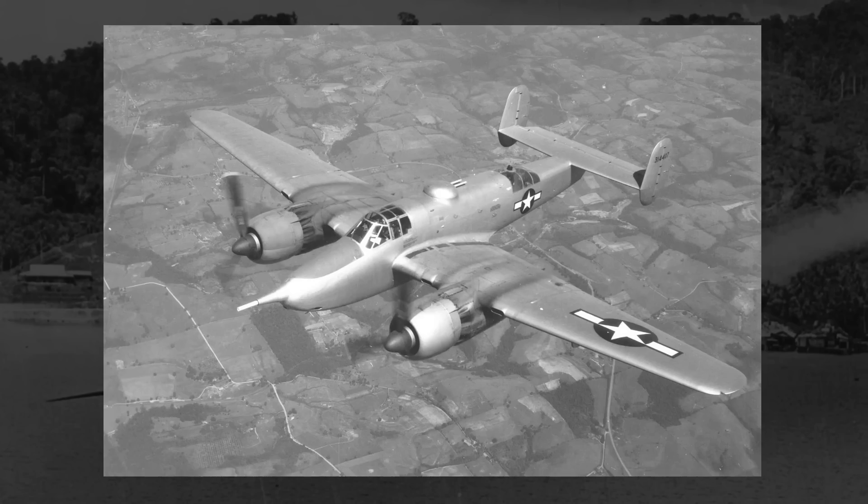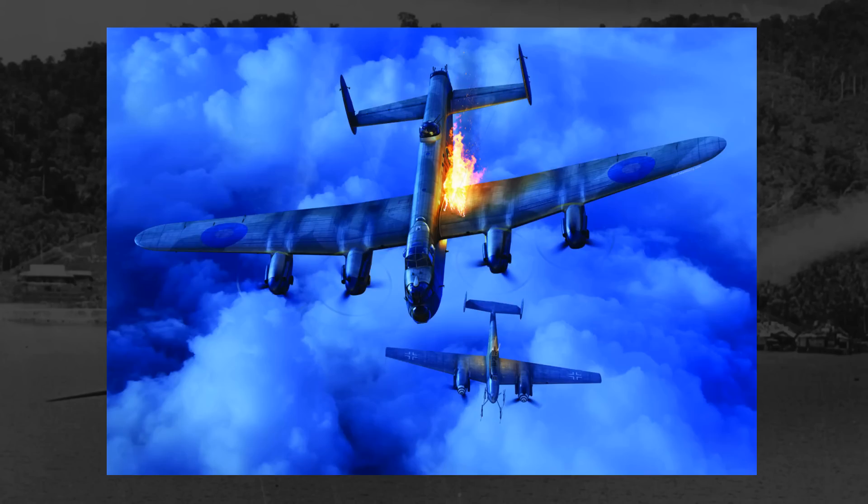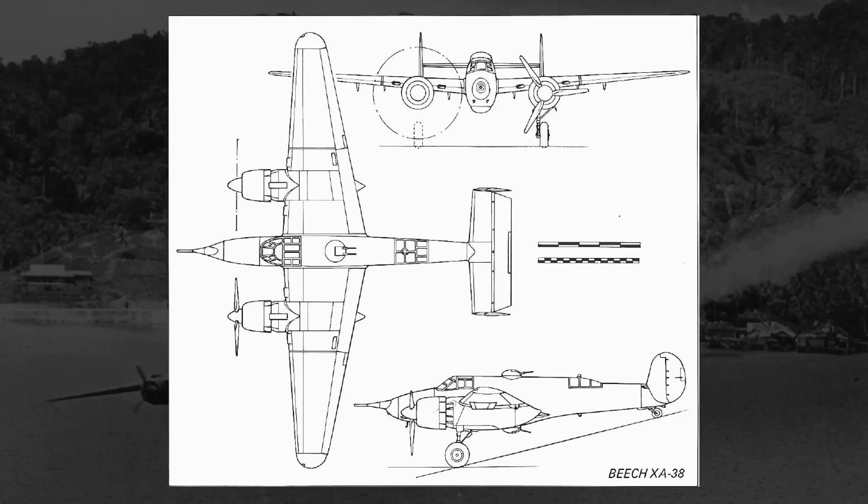Now, the start of the Grizzly story is a little fuzzy — get it? Grizzly bears are fuzzy — but it starts sometime in 1942. The story starts in either March or late 1942, in either a more private venture from Beechcraft or a venture in response to the U.S. military. If it was the former, Beechcraft began investing and designing for a bomber-destroyer design, to be proposed to the U.S. military at a later date. As a bomber-destroyer, the prospective design would have a very heavy forward armament, to be used almost exclusively to just vaporize large bombers, and the guns on such a design would almost certainly be large cannon or cannons.